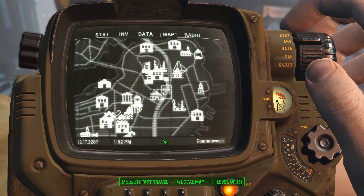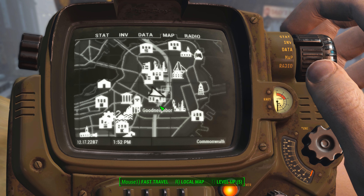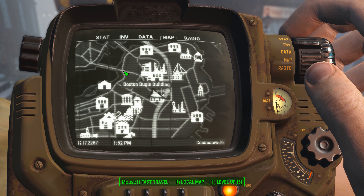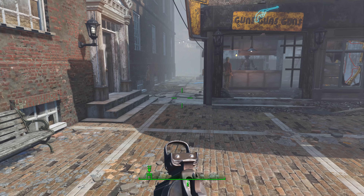If you try to get to Good Neighbor by trying to come up from down south, right through here, you're just going to get into no end of trouble and get frustrated. So come down in this direction.